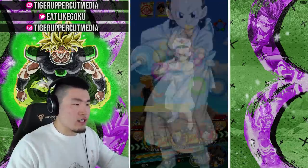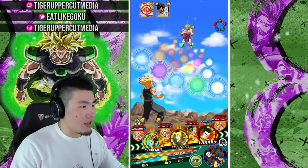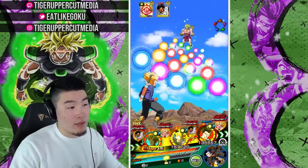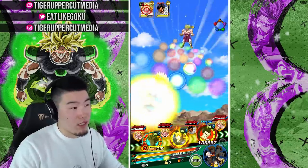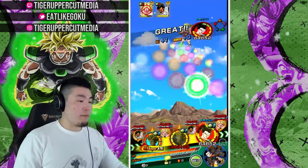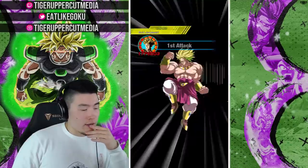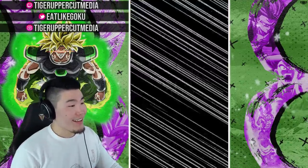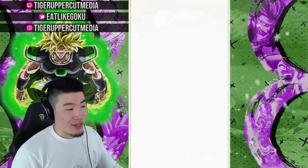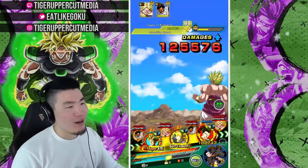We're going to use our Nurse Chi-Chi - we have extra items, so we're going to use them. We're going to keep attacking Broly - we already got him down to about half health, so we're just going to try to kill him as soon as possible. Once we only have Paragus left, it's only one guy attacking, we should be fine. Actually I just realized Broly is already stunned, so maybe I didn't need to use that Nurse Chi-Chi. But it's okay, we have a lot of extra items. We already made it so freaking far, and we got the additional off with the friend Rainbow Ultimate Gohan.